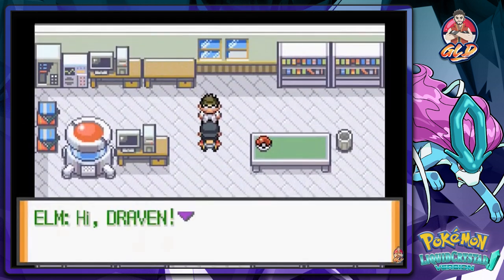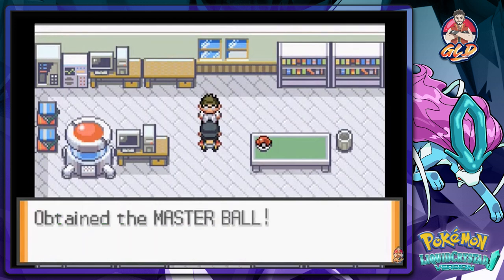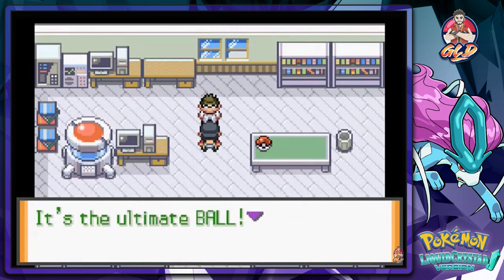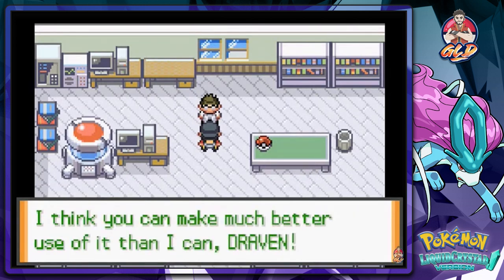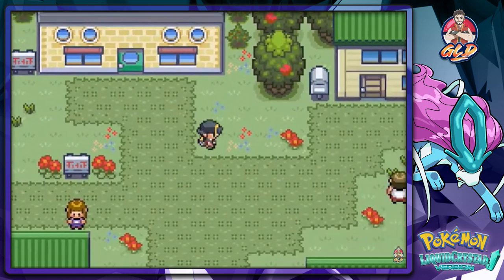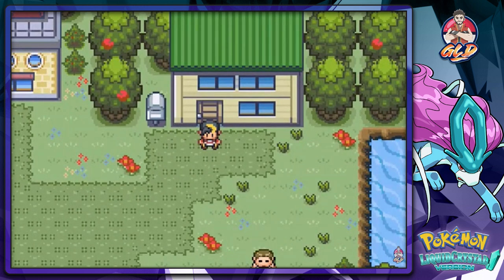Here we are in Newbark Town. All we need to do is go straight to Professor Elm and see what's going on. Professor Elm says: 'Hi Draven, thanks to you my research is going great — take this as a token of my appreciation.' And we get ourselves a Master Ball! The Master Ball is the best — it's the ultimate ball that catches any Pokemon without fail. In the next episode, we're going east of Newbark Town to head to the Pokemon League. Thanks for watching!